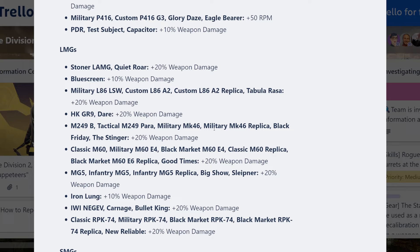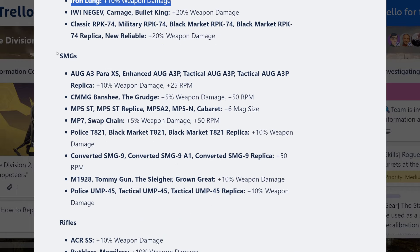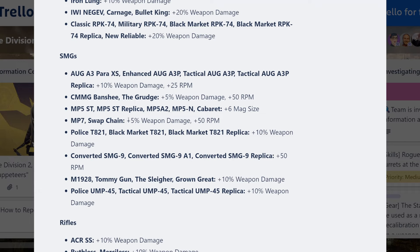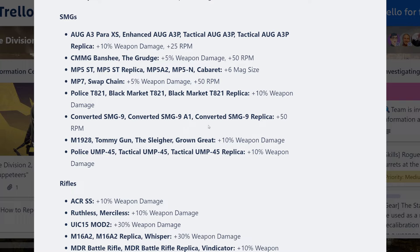For LMGs, they basically kept it similar to Phase 1 - Blue Screen gets 10%, Iron Lung gets 10%, and everything else gets 20% weapon damage. For SMGs: AUG A3 and variants get 10% weapon damage and 25 RPM; Banshee and Grudge get 5% weapon damage and 50 RPM; MP5 and variants get 6 mag size; MP7 and Swap Chain get 5% weapon damage and 50 RPM; TA21 and variants get 10% weapon damage; Converted SMG 9 and variants get 50 RPM; Tommy Gun and Ground Grade get 10% weapon damage; UMP45 and variants get 10% weapon damage.